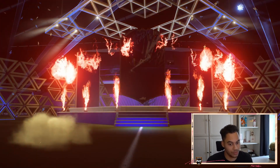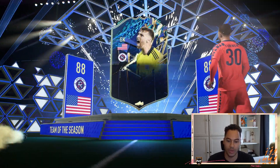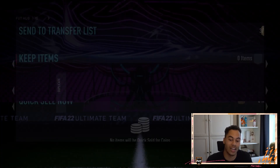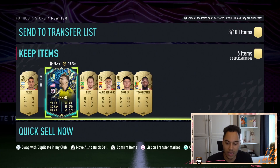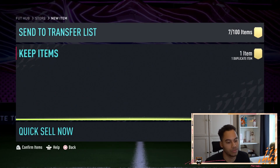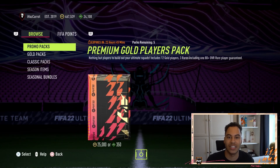Here we go — Team of the Season! We get ourselves Turrent, 88 rated, which isn't bad for a small rare gold players pack. I have so many cards on this game already, everything's a duplicate, but I'll probably just discard those. Let me know what you got down below. Thanks for watching and I'll see you in my next video.